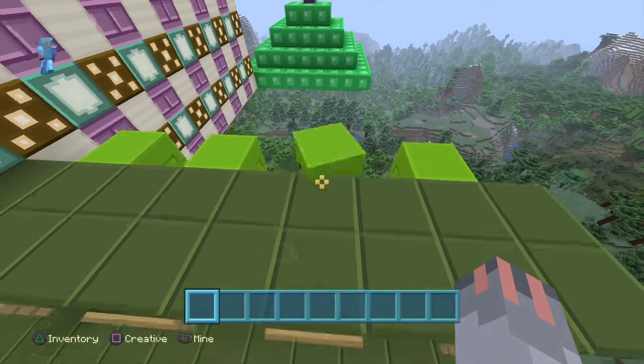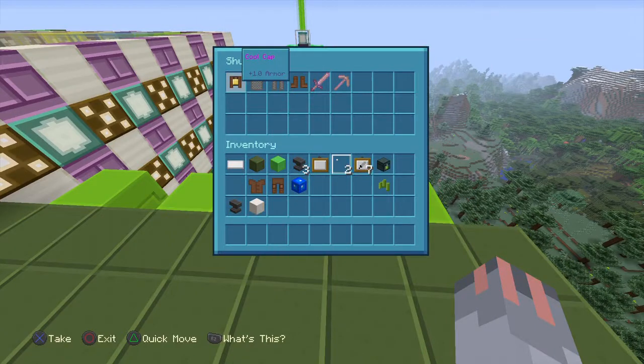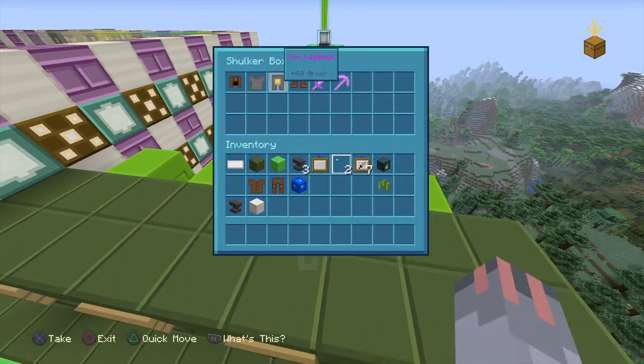And then there's the cool kit. Look at the cool kit — this is the cool kit. It has a cool cap, cool chest plate, cool leggings, cool boots, wooden sword, and wooden pickaxe. I forgot to name it — I'll name that during this video.